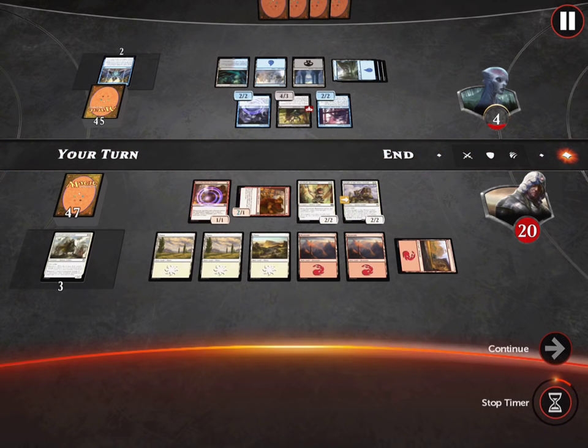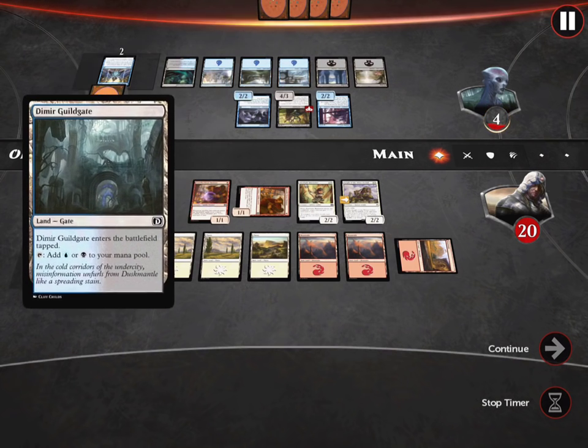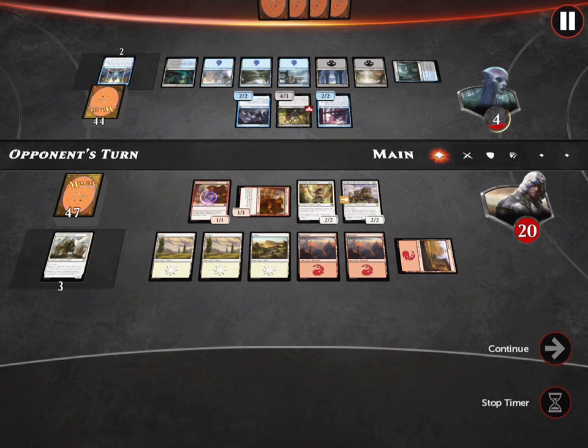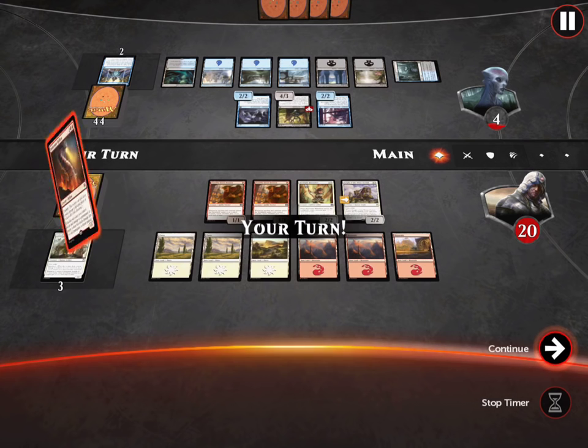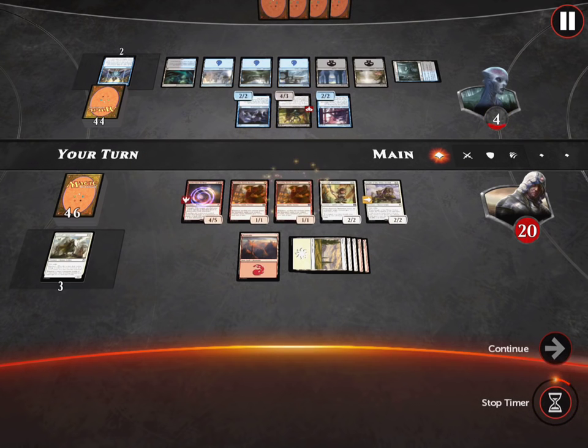We need to get better cards — these cards are terrible. The cards they give you are very, very bad. You honestly need to buy booster packs. Maybe we end this video, I pay real money to buy booster packs and we come back and open them. Magic Origins' card pool is extremely limited so it's not as fun as real magic. This 4/5 will help us — he'll have to double block it.